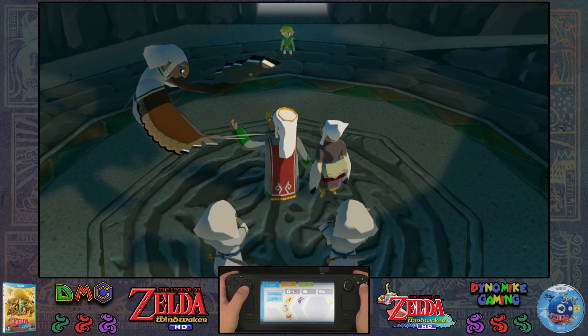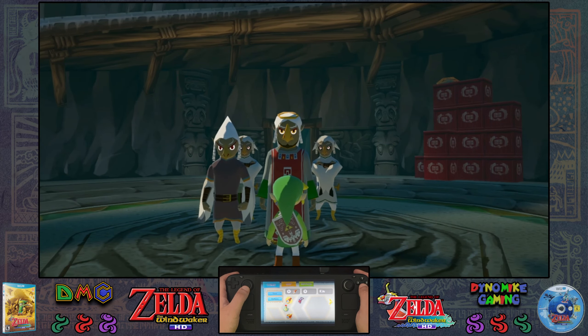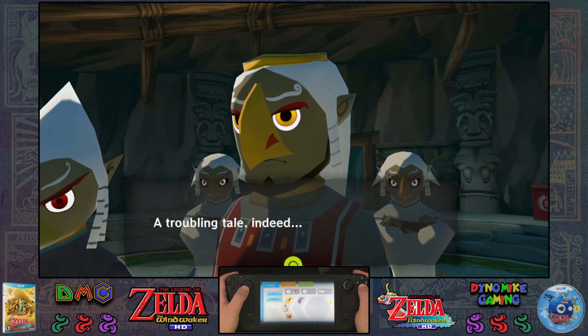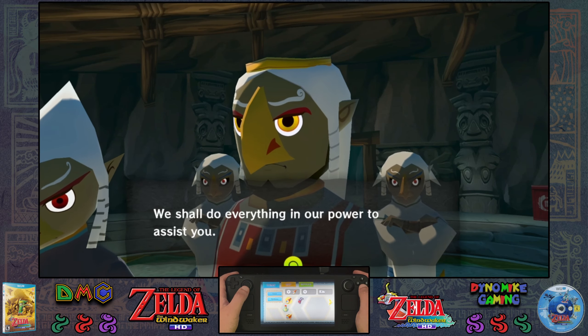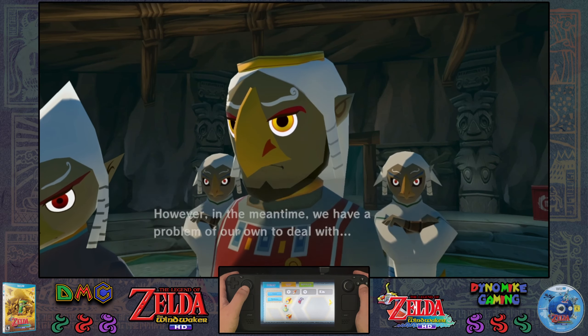Have you discovered the cause of the Great Valoo's anger? So you are Dino Mike, are you? Quill has told me all about you — troubling tale indeed. I insist that you let us know if there's anything we can do to help you. We shall do everything in our power to assist you. However, in the meantime, we have a problem of our own to deal with.